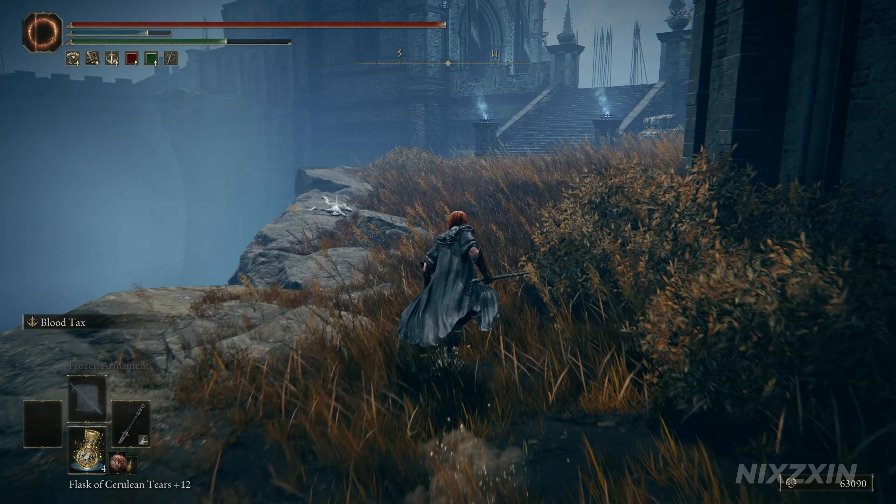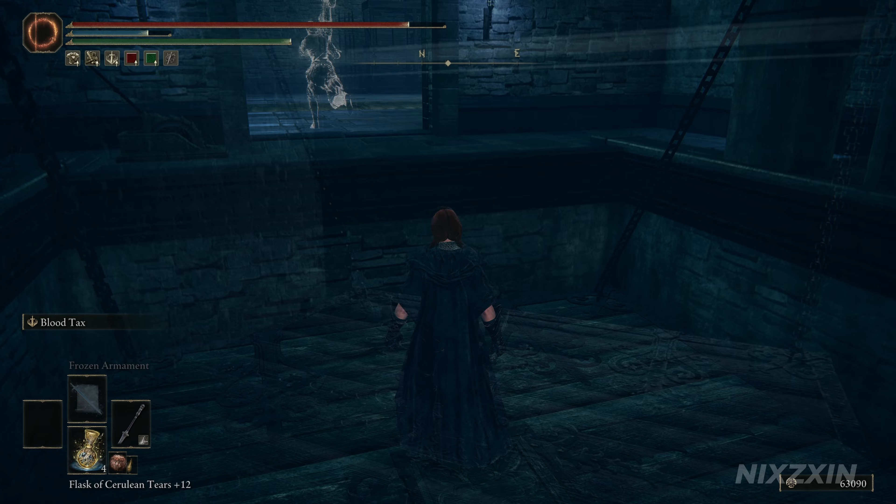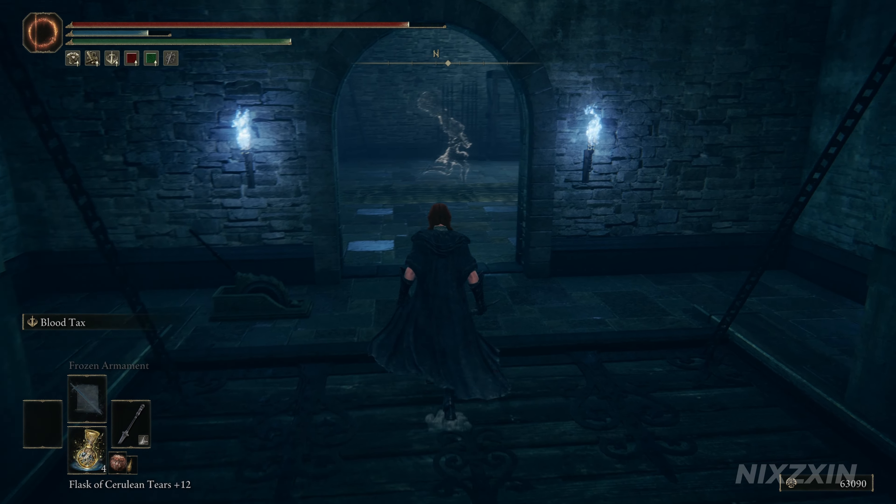Go into the church and turn right at the door next to the altar. At the end of the hallway we will find the exit. Get onto another building — to the south is a metal gate. Follow the castle wall to the north-east until we reach the tower. Behind the fog wall we will find the elevator that takes us up to the Castle Lord's Chamber Site of Grace.